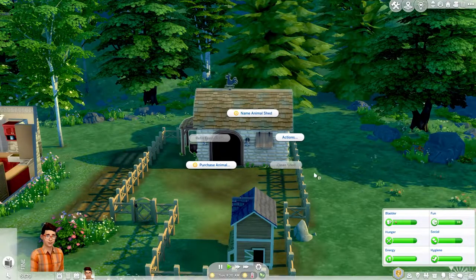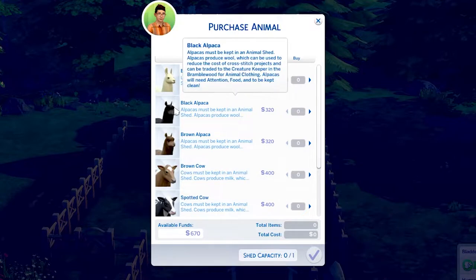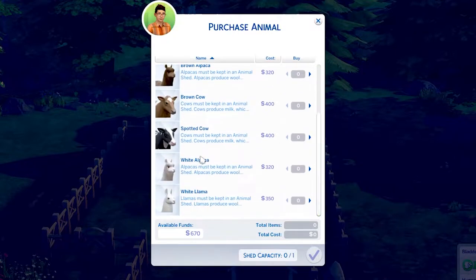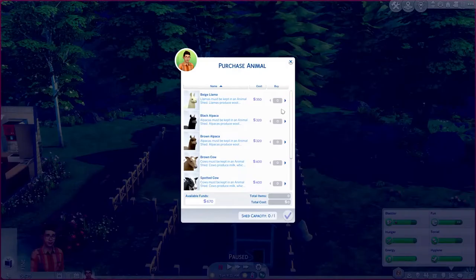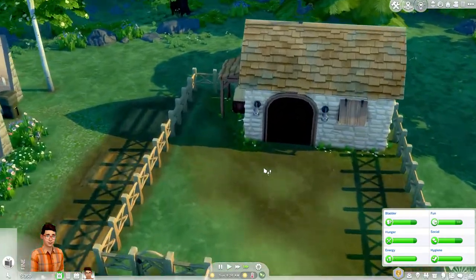I'm going to take a look right here at Purchase Animal, and you will see that there is a black alpaca, a brown alpaca, and a white alpaca. So first things first, let's buy ourselves an alpaca — I'm just gonna buy a black one.